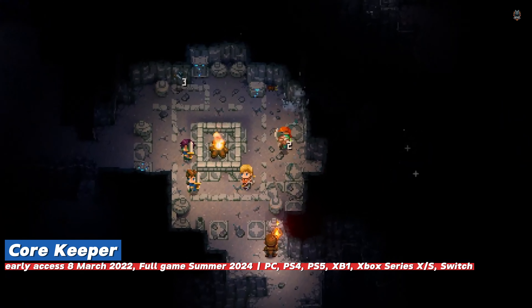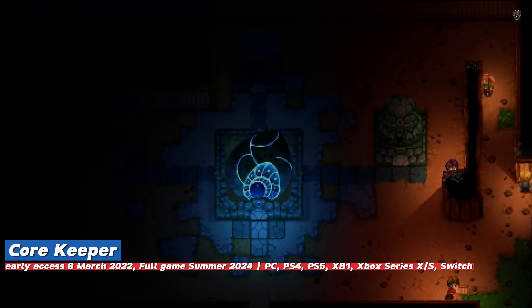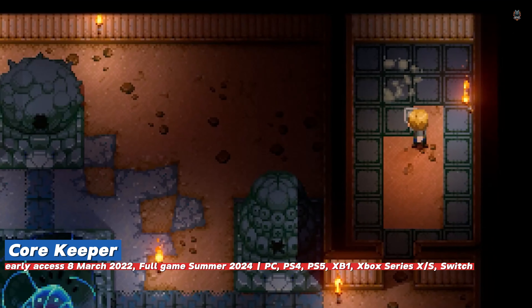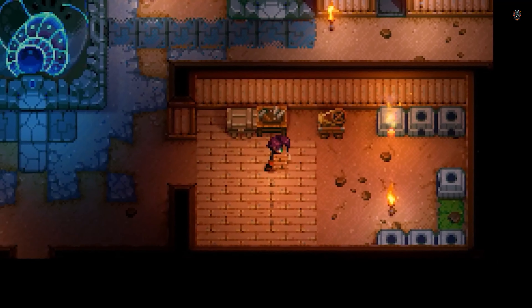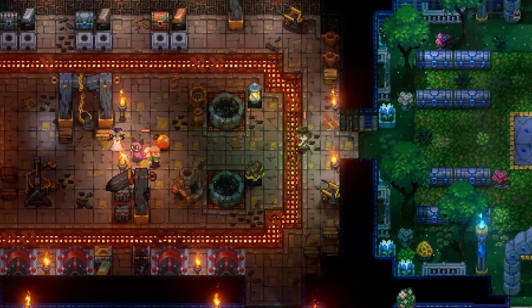Core Keeper is an open world and crafting game set in a forgotten cave full of secrets to be discovered. It offers an open world environment where players can dynamically evolve the cave, uncover secrets, gather relics and resources, and face giant monsters.